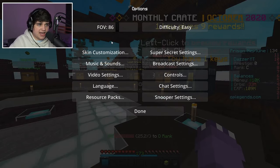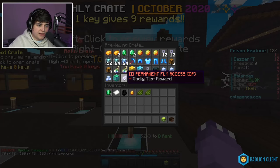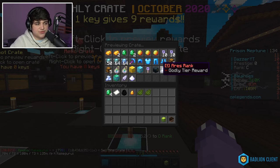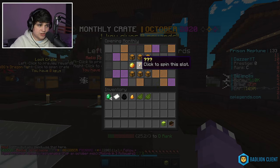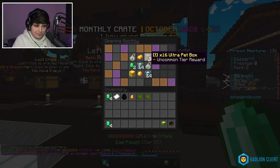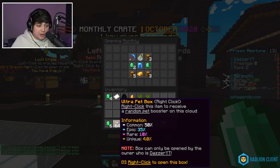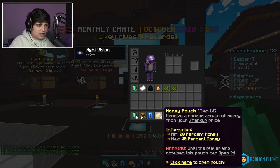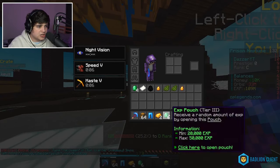Opening the October Monthly Crate. I'd really like to get a Neptune rank to give away. Opening on the four-slot — we got XP vouchers, ultra pet boxes, some October leggings, money pouches, and then we got an October pickaxe! That might actually be the best pickaxe on the server!